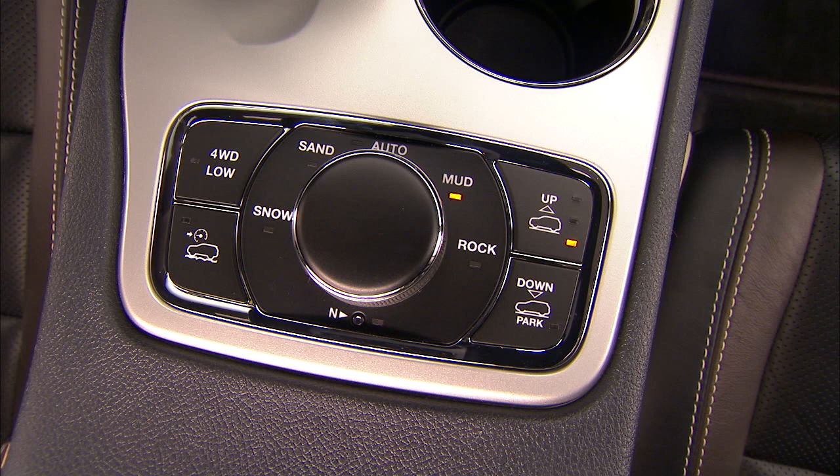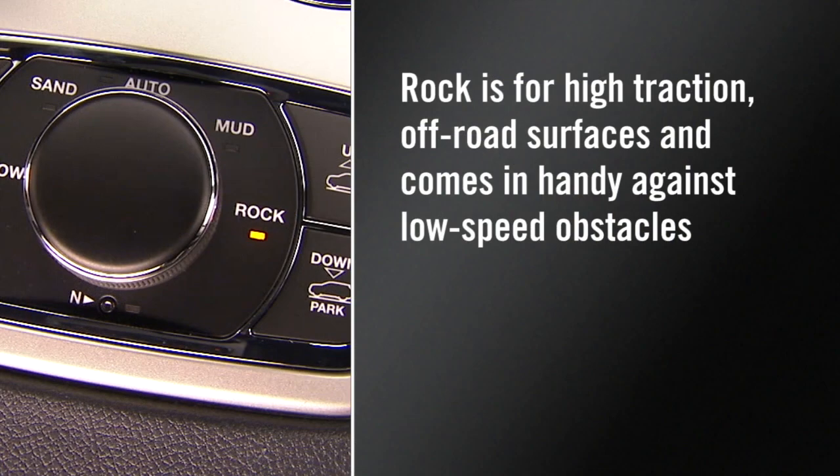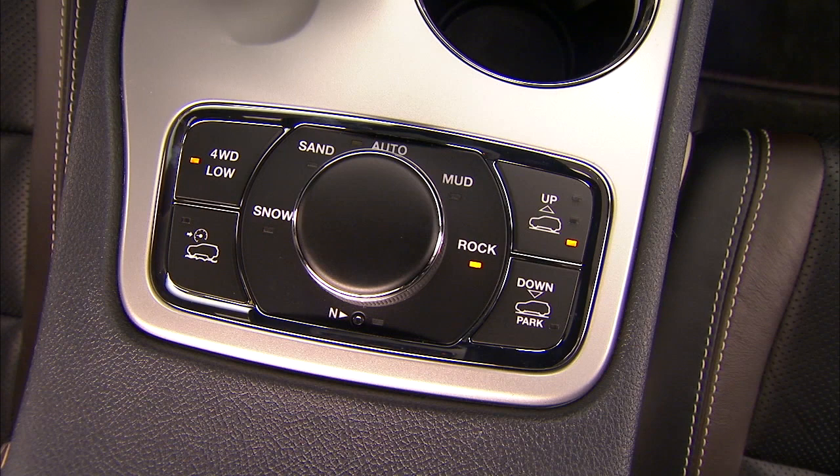If equipped with air suspension, the level will change to Off-Road 1. Rock is for high-traction, off-road surfaces and comes in handy against low-speed obstacles. It is only available in four-wheel drive low range. If equipped with air suspension, the level will change to Off-Road 2 for better ground clearance.